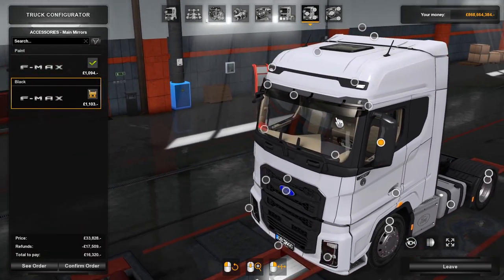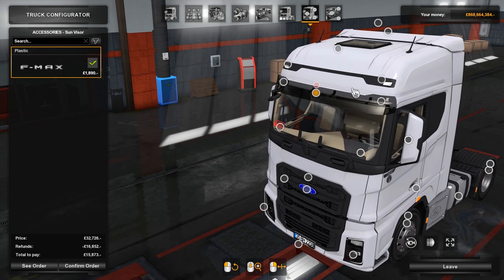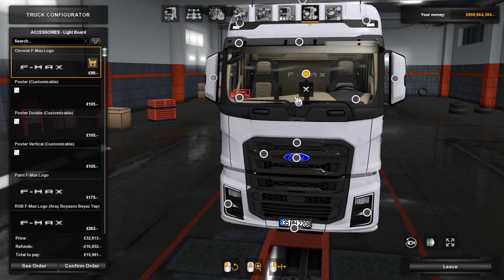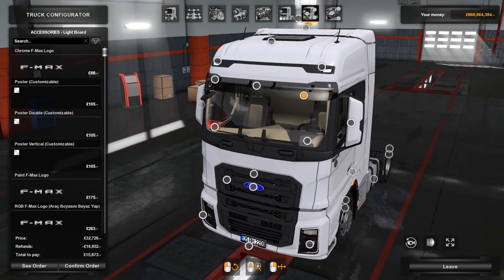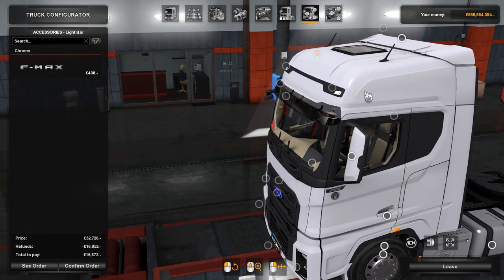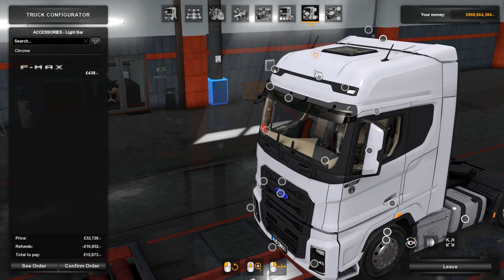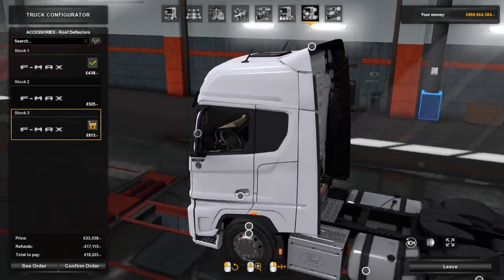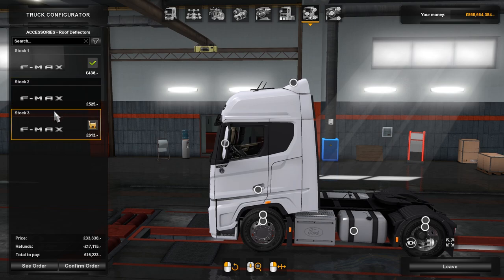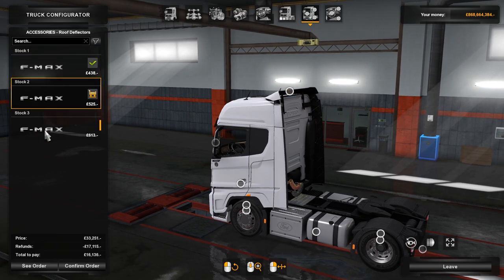There are different options for the mirrors — I do like the design they've got going on there. When you paint it, there's a light board on the inside with 'F-Max' if you want, plus a few other options. It does come with the SiSL add-on, so if you've got the SiSL add-ons pack you'll be able to use that. We've got a light bar at the top, and a few different spoiler options — lower or with an extra piece, with or without.